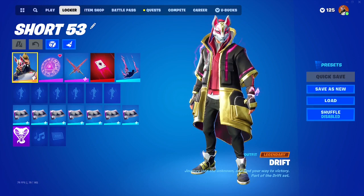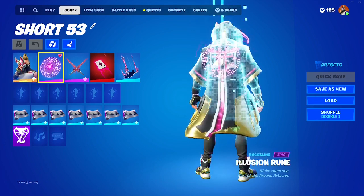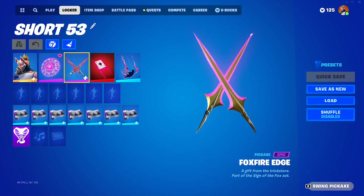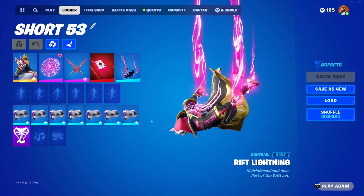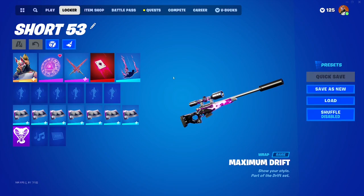For the first combo, we have the Drift skin as the Tier 1. We put on the Illusion Rune, the Foxfire Edge pickaxe, the Suit Surfer Glider, Rift Lightning, and the Maximum Drift Wrap.